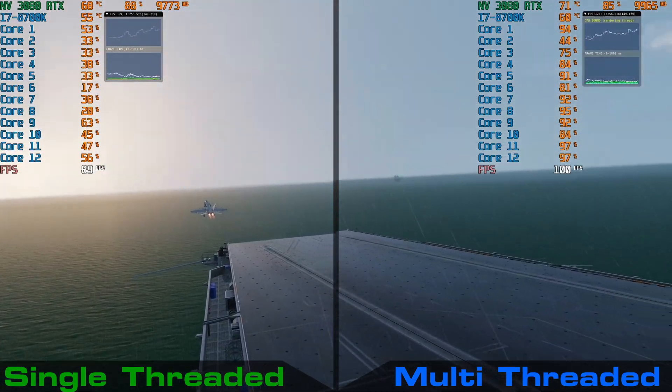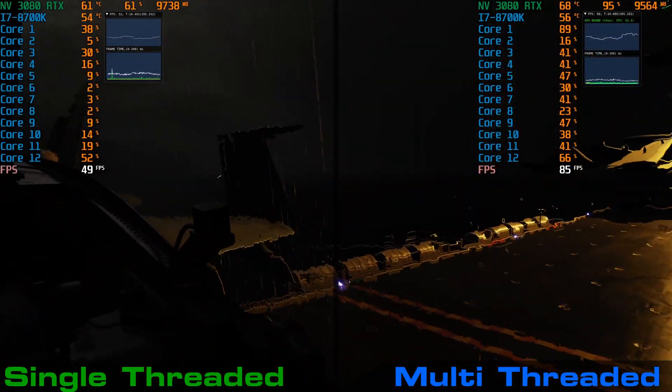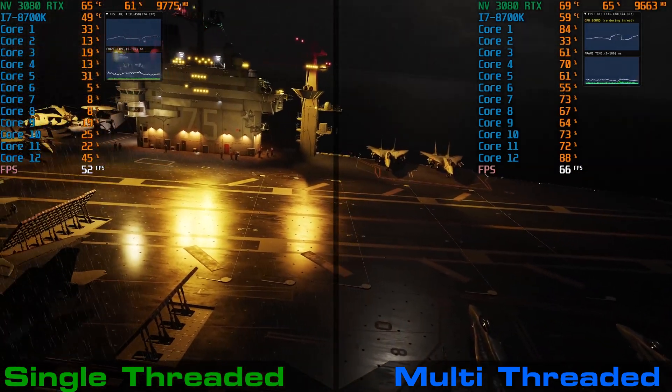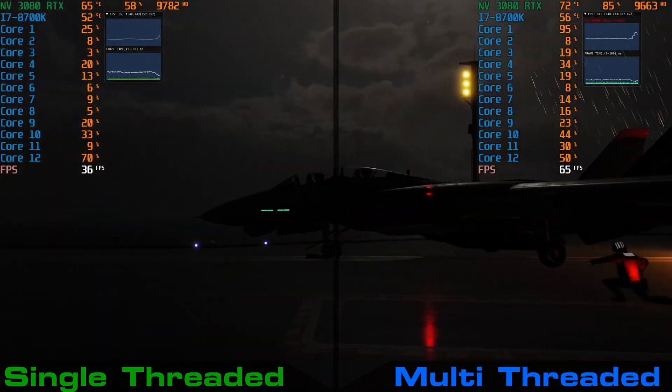Taking it further with night lighting in this same situation, we again saw gains — although the lights are not rendering, which is a known bug. The gains are even greater, with the extra stress of night lighting and shadows drawn on deck. We're getting close to doubling our FPS, so long as we are looking at the deck.